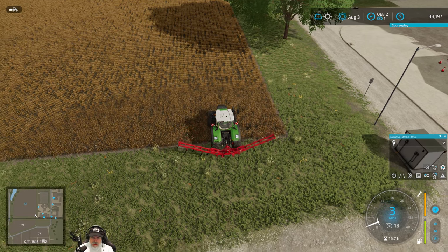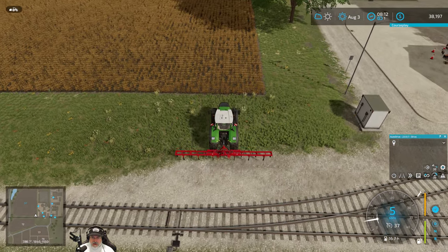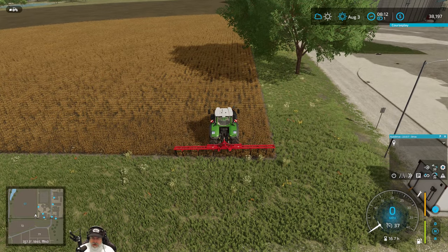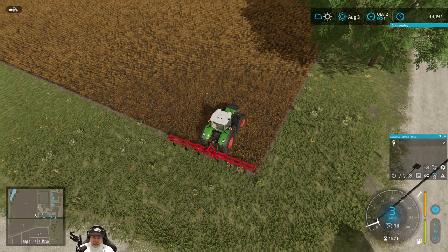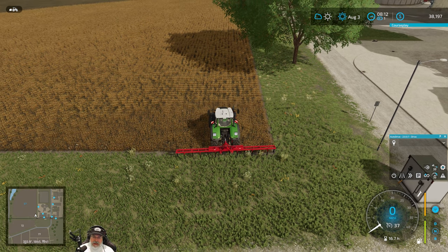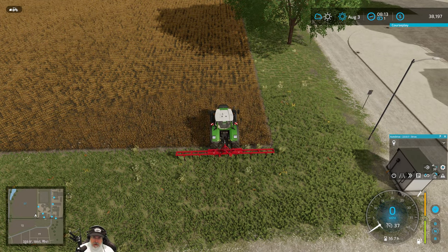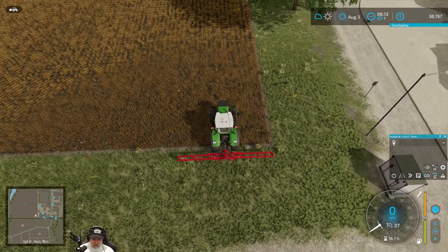Think of Auto Drive as a way to automate courses off the field. You can set up a course to tell a tractor to load up hay, drive it down to the bio plant, drop it off, then come back and get another load — automating the full process. It takes me real-time hours in January to haul all that hay and pallets to market.